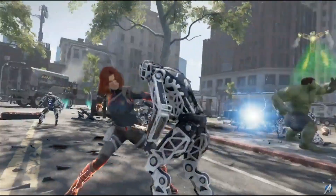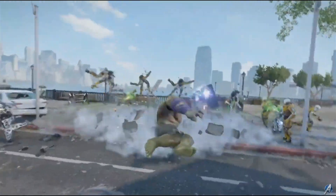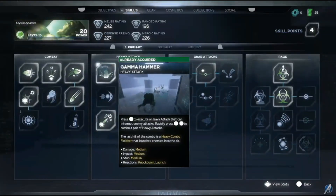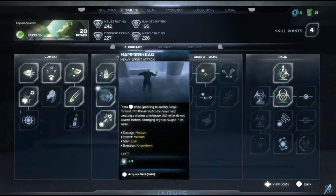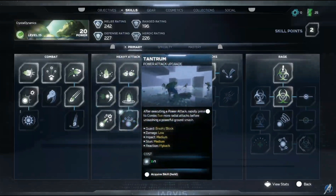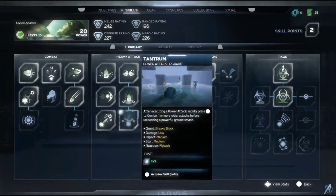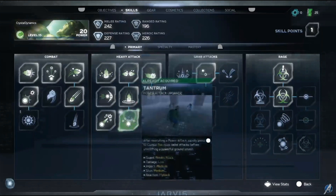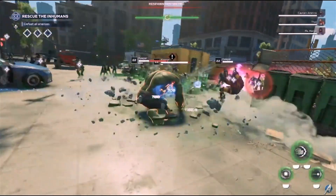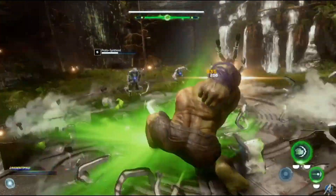We know everyone plays differently, so we have melee, ranged, aerial, and ground combat skills to tailor your hero to your playstyle. As your heroes earn experience, they gain access to new skills. Skill points allow you to unlock new moves, combos, and even new versions of attacks. As you build up your heroes, you begin to see how unlocking and mastering the separate core skills offers a ton of depth and variety on its own for every hero.